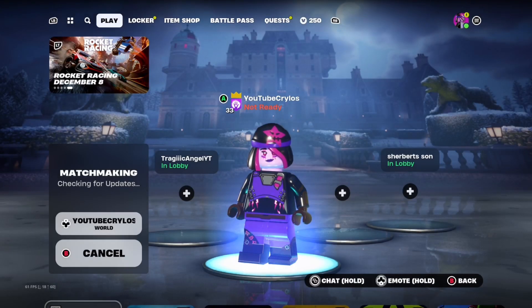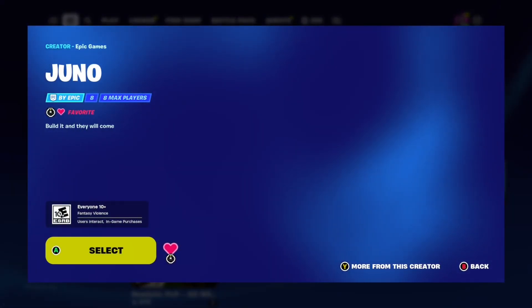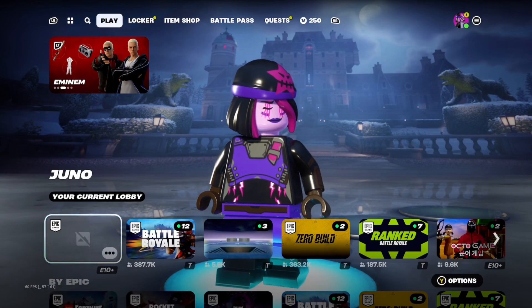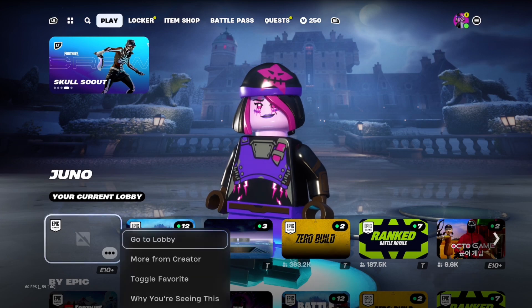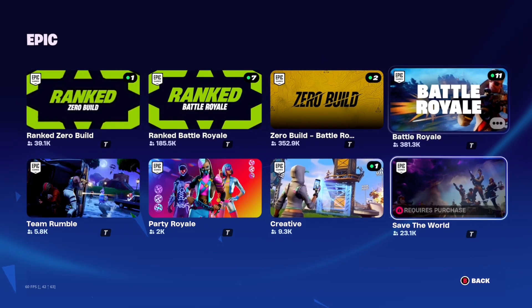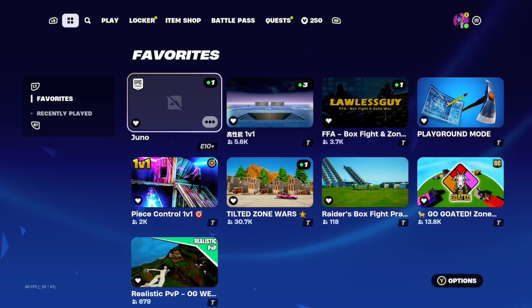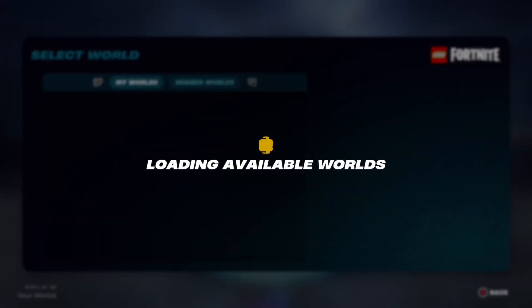It'll automatically put you into the world. Now, if for some odd reason I can't add you or you don't get to me in time, if your friend has the Lego map just join them. Hover over it, go down, click options, then click toggle favorite. Before you back out, go back to where your favorites are and it should be right there named Juno.